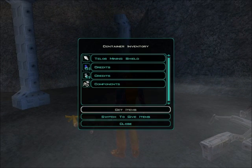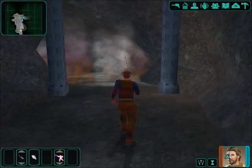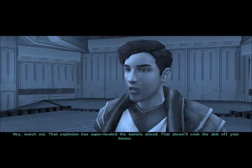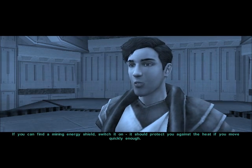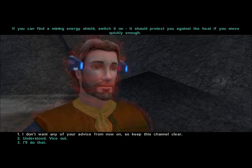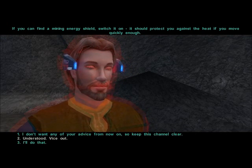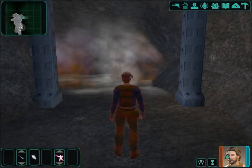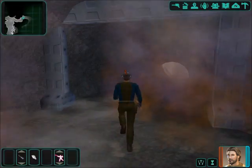We're going to just take everything — credits. All y'all credits belong to us now. Watch out — that explosion has superheated the tunnels ahead. That steam will cook the skin off your bones. If you can find a mining energy shield, switch it on — it should protect you against the heat if you move quickly enough. Yeah, I have a shield. Luckily I turned on my shield earlier — I'm invincible!